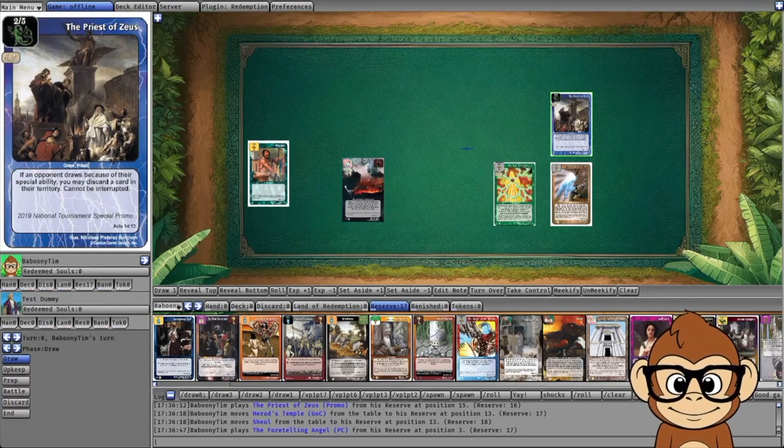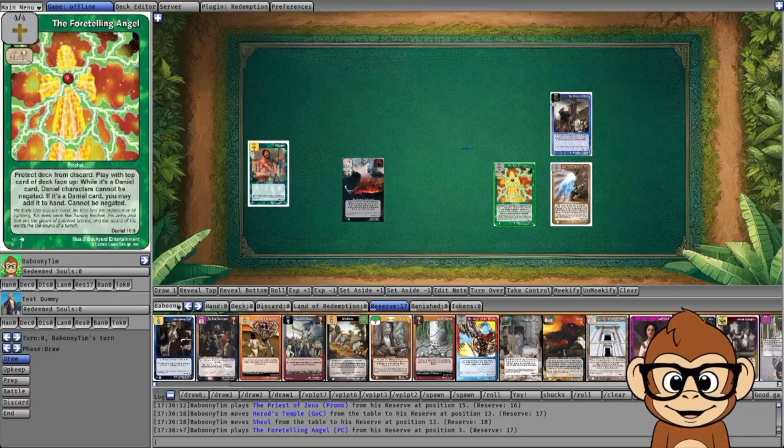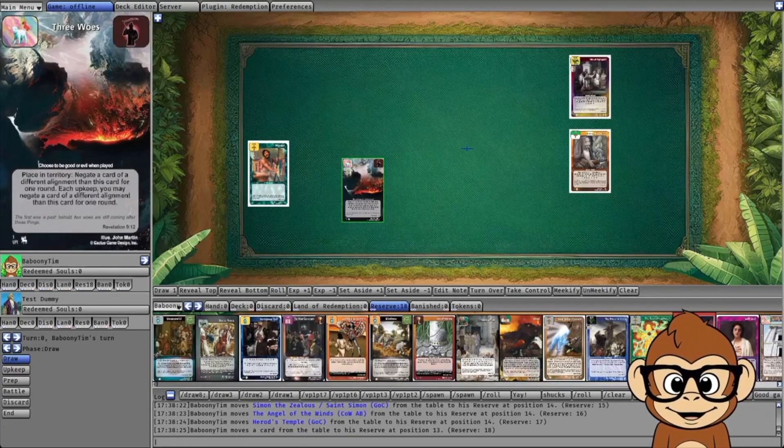The same applies to cards that say 'cannot be negated' — you cannot use Three Woes to negate such a card. You also can't use Three Woes to negate characters from activating their ability in battle if they say 'cannot be prevented.'